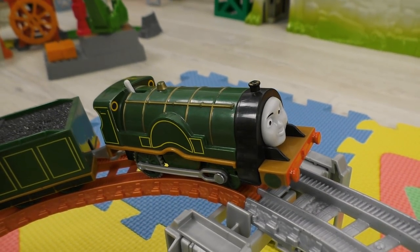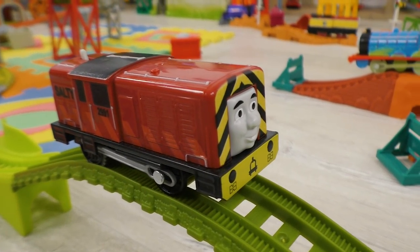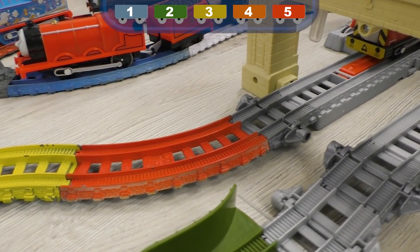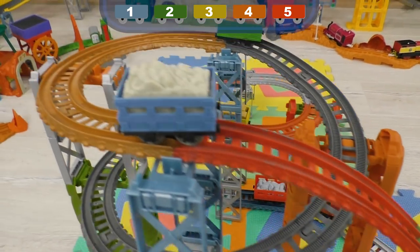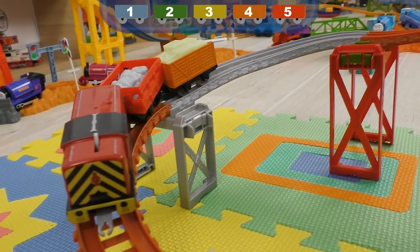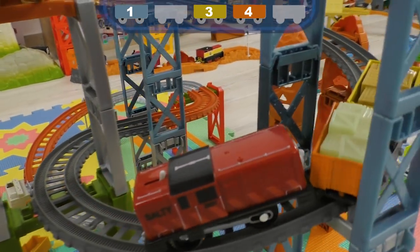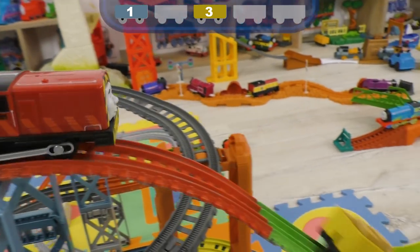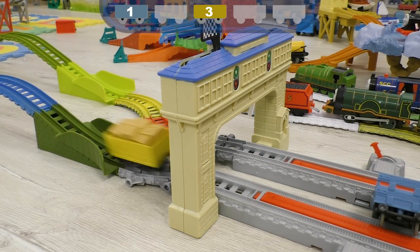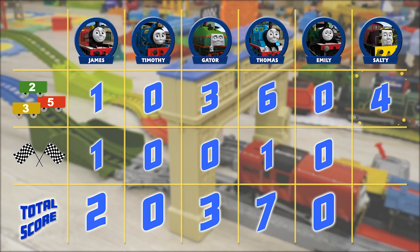Don't worry, my friends — Emily is going to be just fine! But unfortunately, her result is just 0 points. Our last contender is Salty! Let's see if he can show a better result than Thomas. He didn't manage to keep the red car on the rails! The green car is falling off too, followed by the orange one. But Salty has managed to keep the yellow car, worth 3 points! Salty is confidently finishing with a result of 5 points! Congratulations!